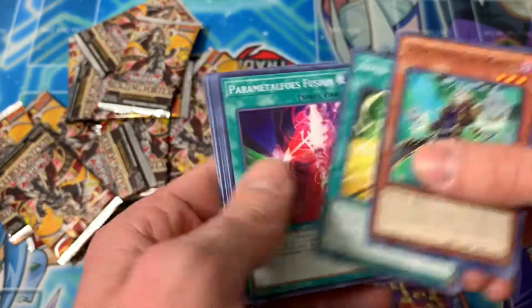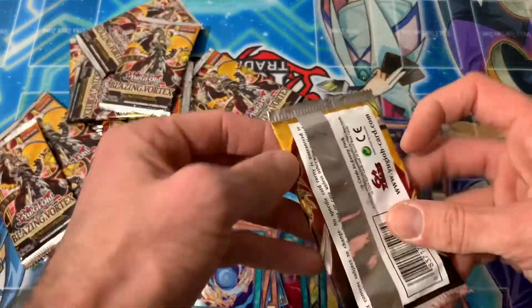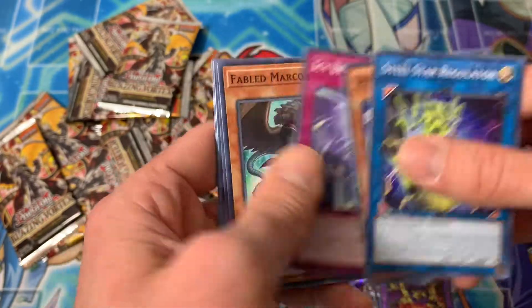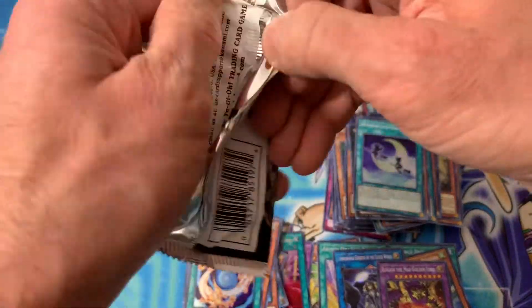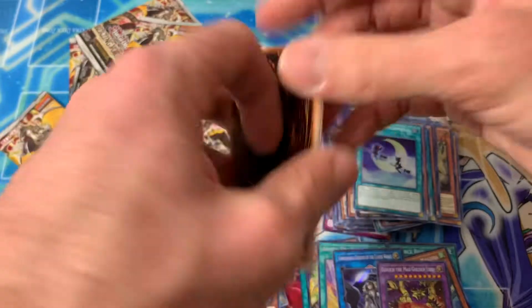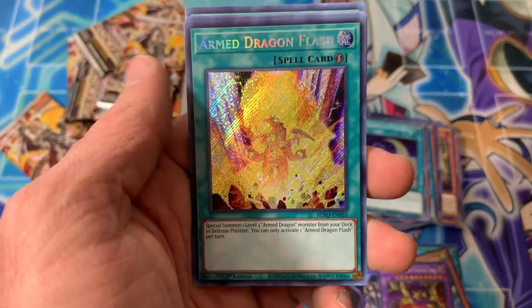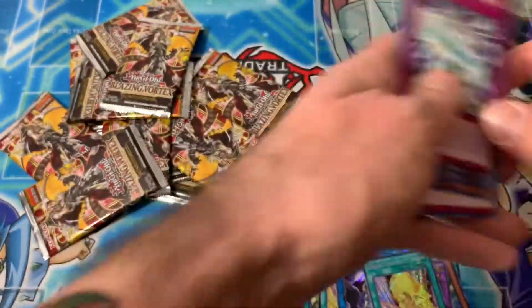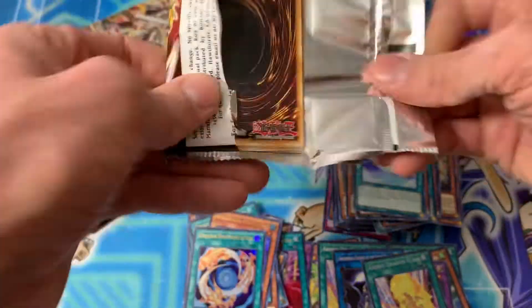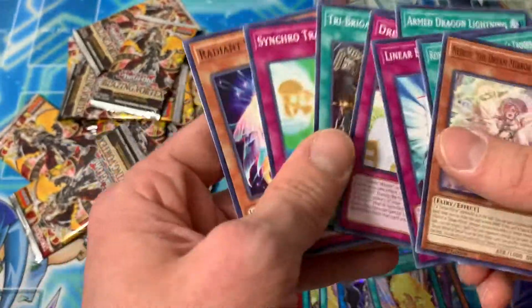Maybe 10 to 12 packs left. Materiactor Gigaboros — interesting, I think that's a decent card. Still little Xyz. Chimes — definitely got all those that I needed. Yes! Yes we did it — Arm Dragon Flash! Awesome, awesome! Another Arm Dragon Flash! Happy to see that — another secret rare! Come on, let's get the Pot of Prosperity. Can we do it in 100 packs? That would be absolutely crazy.